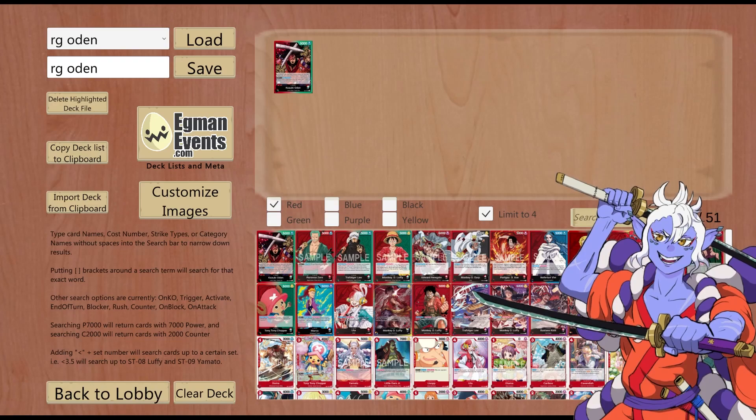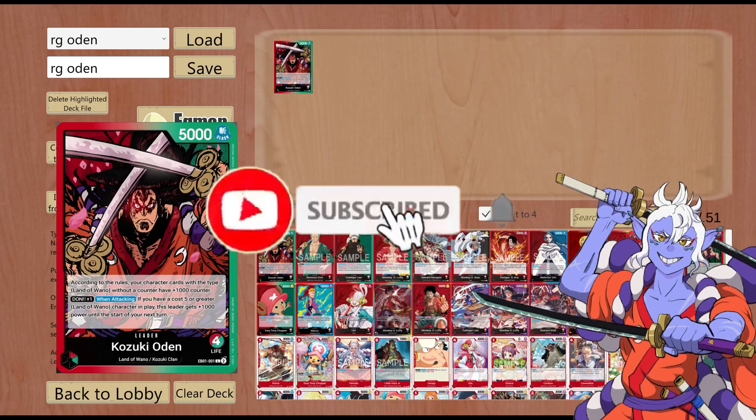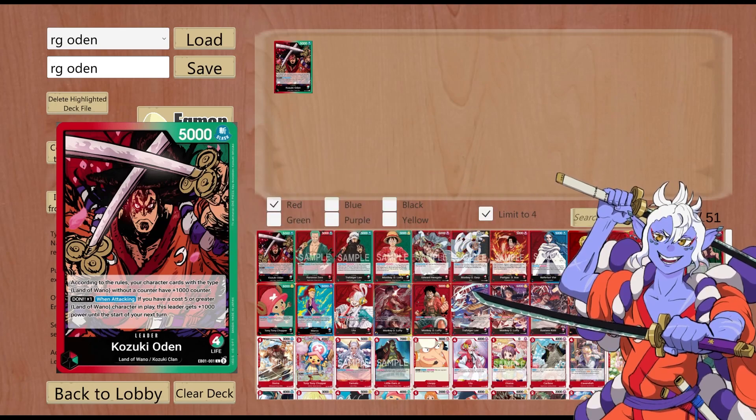Hey, it's me Albini and welcome back to my YouTube channel. Today we're playing Red Green Kozuki Oden. This is your red and green leader from EB01, and I personally think he's the strongest leader in EB01. This video is basically a guide slash blueprint of the deck, covering what cards you probably should be playing. I'm going to talk you through it, read each effect, because maybe you'd like to hear the cards read to you. So with that being said, sit back, relax, and enjoy the video.